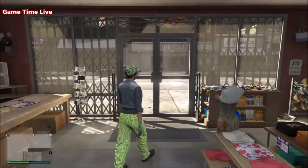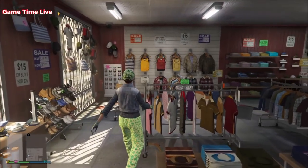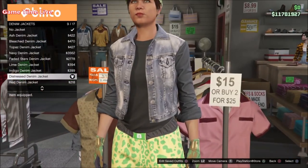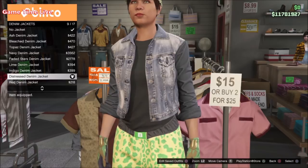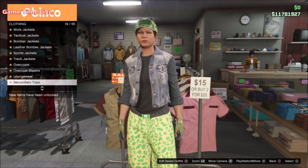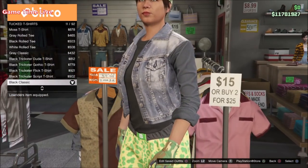For the last outfit, we'll be doing something with the trashman vest. Go to the top section, go to the denim jackets, and buy the distressed denim jacket — make sure the trash vest activates. Now go over to the tuck t-shirt section and buy the black classic, which is the trashman vest component.